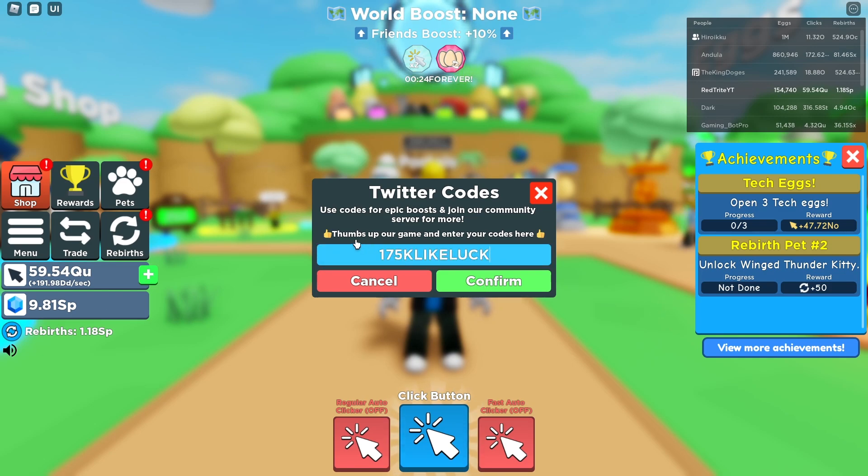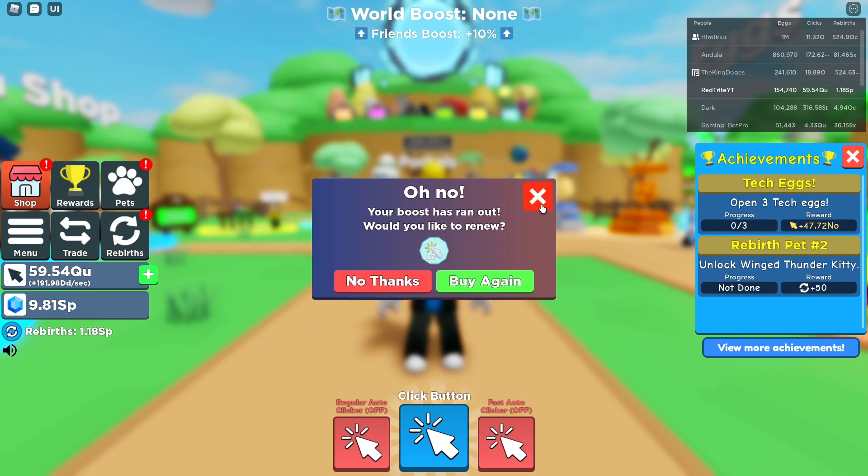The next code is 'free auto hatch' - which gives you, guess what, free auto hatch! No way, what a surprise. And the next code is '150k clicks', which gives you another reward, probably two times shots.